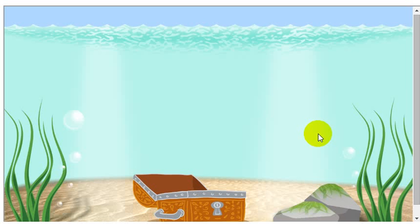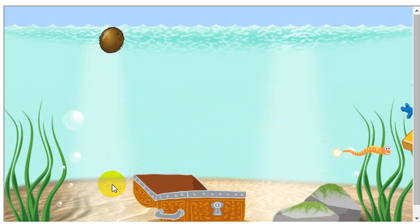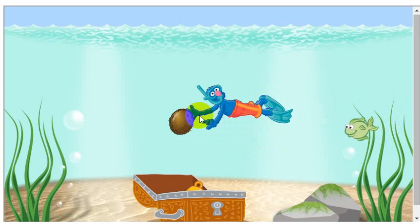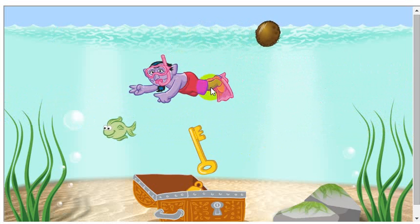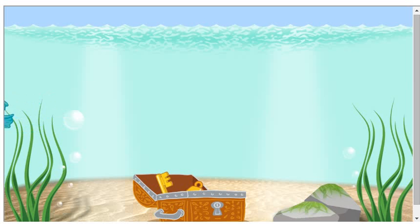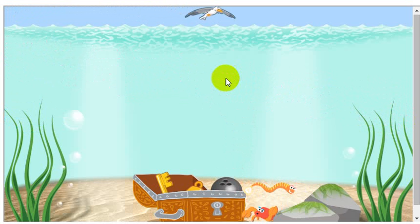When you see something you think will sink, click on it. Aim for the treasure chest. One... Two... Three! Great job! You got three things to sink into the treasure chest.